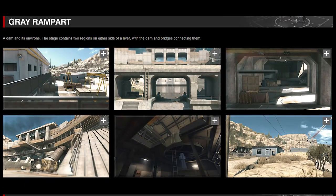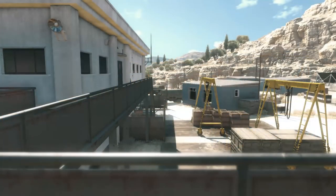Then we have Grey Rampart, a stage that takes place in a dam featuring two regions on either side of a river, with a dam and bridges connecting them. Here is what this map looks like.